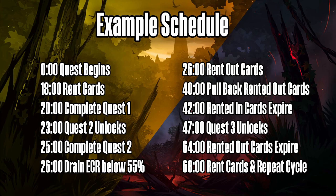At hour 42, the cards you rented in expire — nothing to do there. At hour 47, quest 3 unlocks, but you still have 23 hours to complete it, so you don't need to complete it until hour 70. By hour 64, the last of your rental cards that you rented out will have expired and all your cards are back. At hour 68, you can start renting in your cards again and repeat the whole cycle — completing quest one, then quest two, going through everything again.